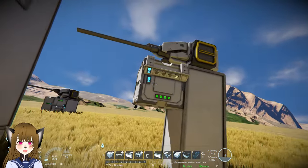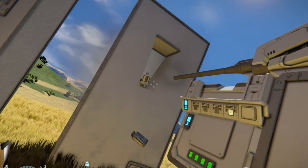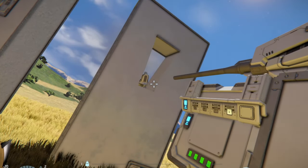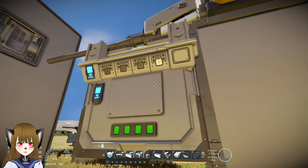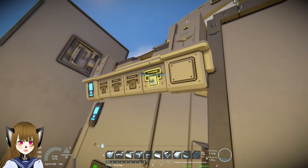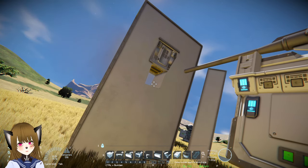So for example, if I add the control seat here, you guys can see that the control seat got detached from the grid. And if I add the block below the cockpit there, you guys can see that it's still attached to the grid.